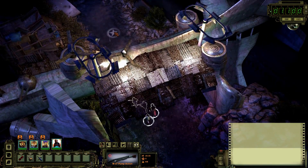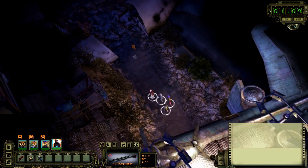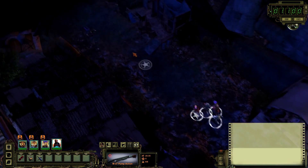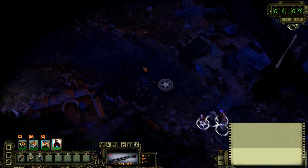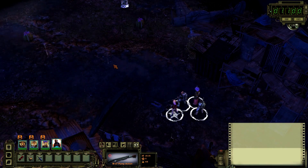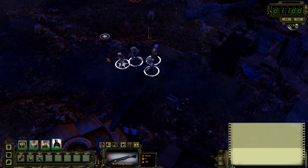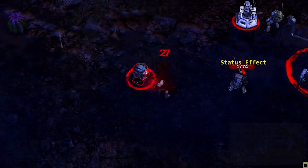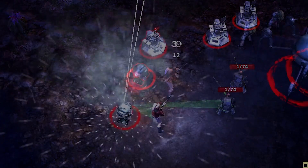Our squad arrives in the town of DeMonta, far to the east of Ranger Citadel. We're looking to commission a radio tower to help broadcast our message of hope and security across the Wastes. As we get into town, something doesn't feel right. Our rangers aren't prepared for what they're about to face. This might not go well.